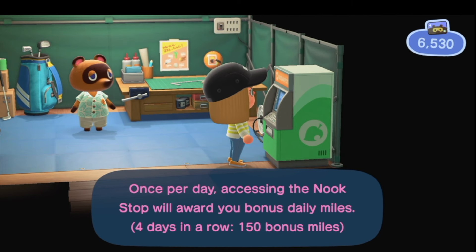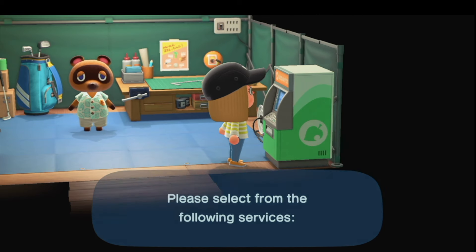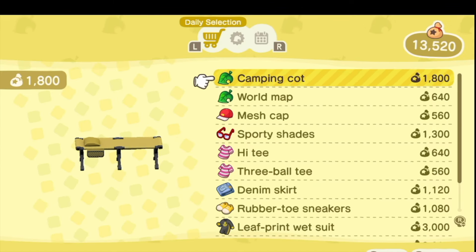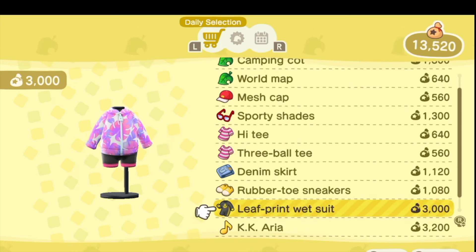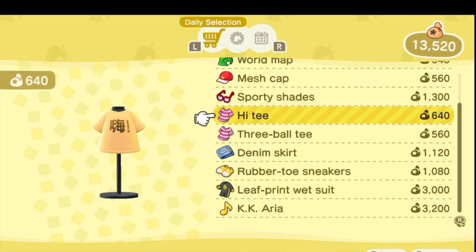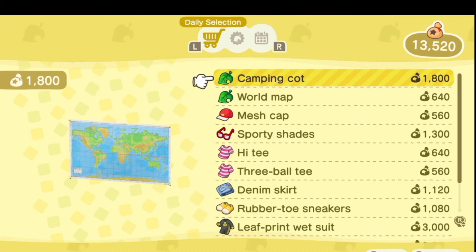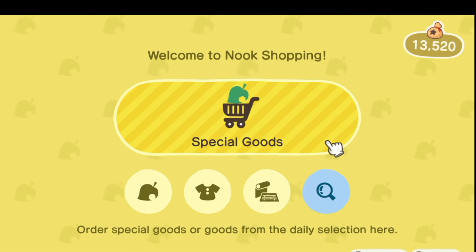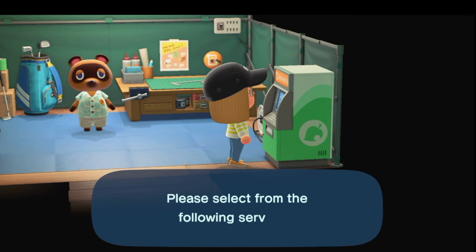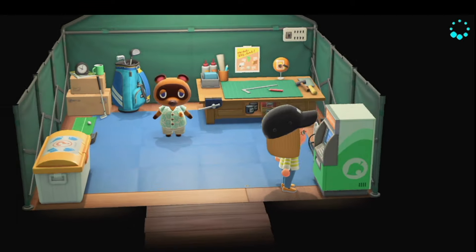Alright, I'm just looking at my Nook Miles really quick. And then I'm gonna see what's in the Nook Shopping. There's my camping cot that I already have. I don't see anything I'm willing to spend my hard-earned dough on. I do have to change my clothes every day through Able Sisters, so I'm gonna continue with that. Let me go out and talk with Mabel.